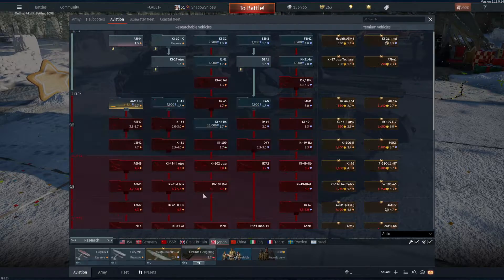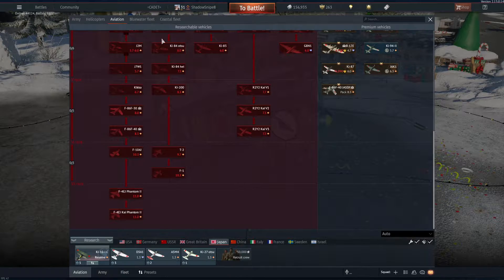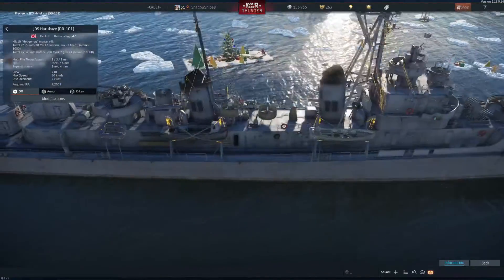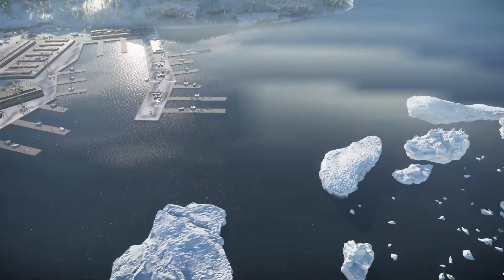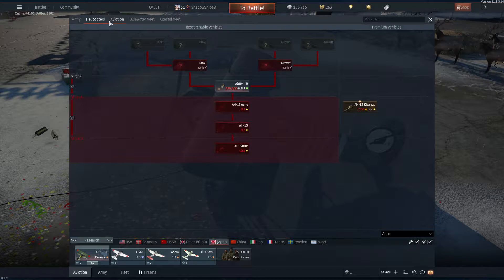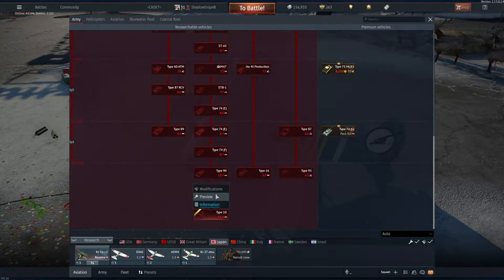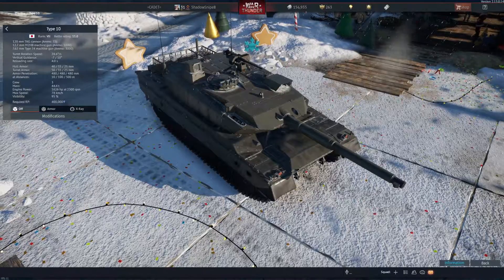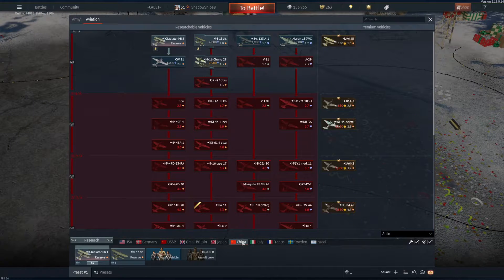Japan did get something new, actually. They got a new boat. Cool, I guess. I don't care about boats that much — I mean, I play them a little bit, but not really enough to warrant any care. Aviation... yeah, I already checked Aviation and then Army. Oh yeah, they got the Type 10. It's about damn time. I've heard about the Type 10 but I've never seen it actually be used before.